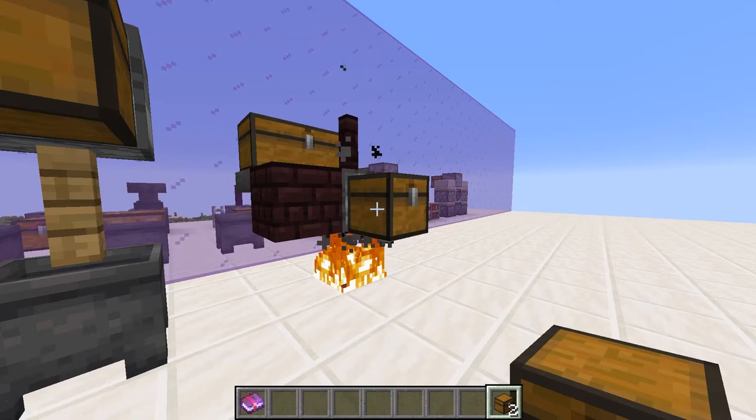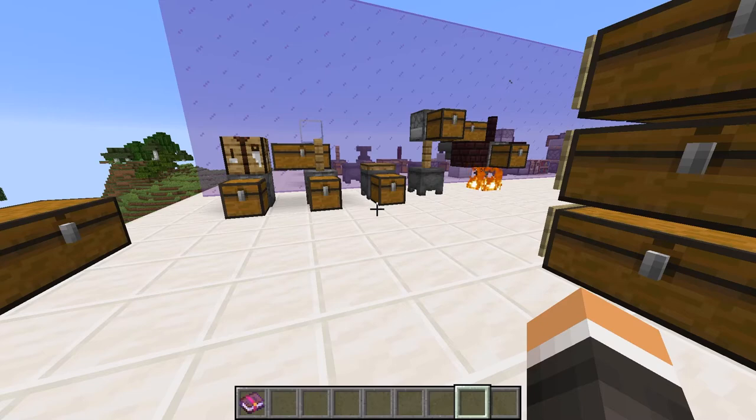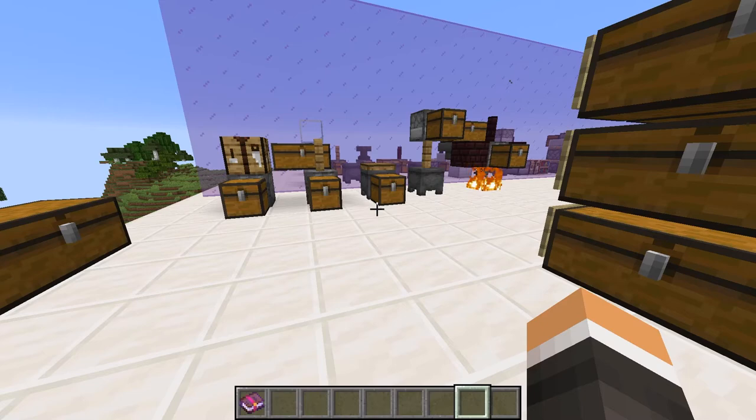There are only a couple of scenarios where we don't want to use an output chest with our smeltery — when creating steel or mass-producing 24-karat gold. Both of those we'll talk about in future videos. As far as very early game dust creation goes, this is all we need. Thank you so much for watching. If you enjoyed this video, please leave a like, and if you found it helpful, please consider subscribing — it's free and it helps me out a ton. Leave any questions or video requests in the comments below and I will see you next time.